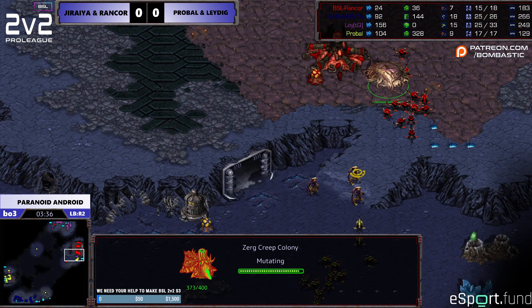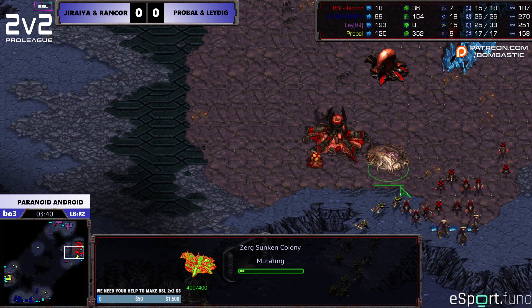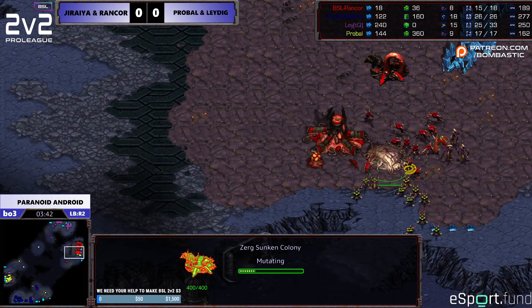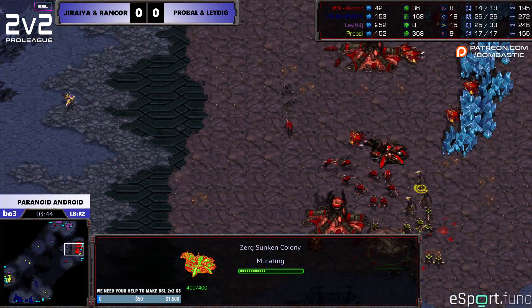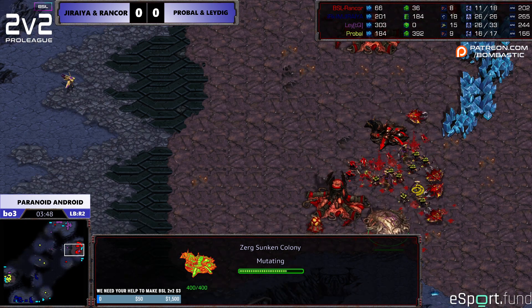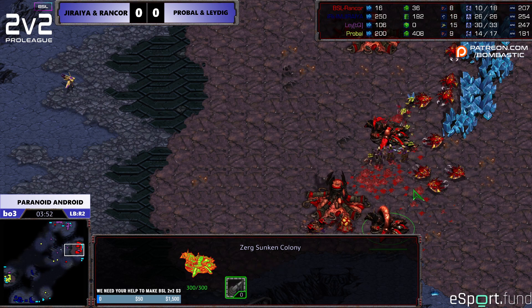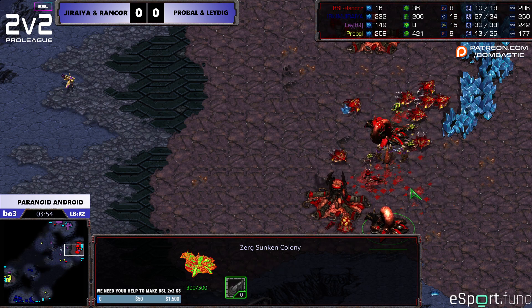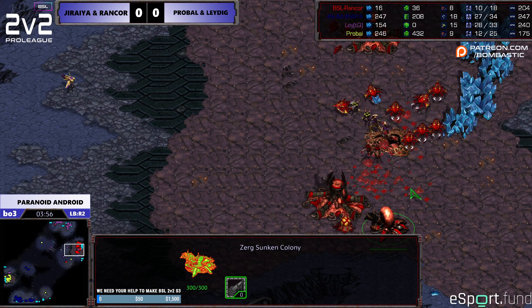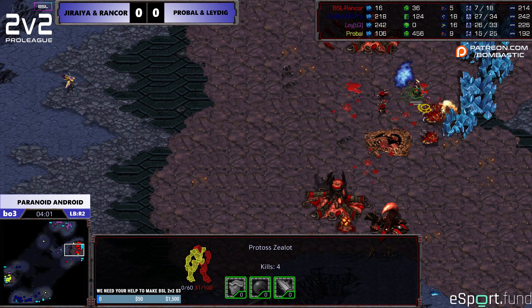We go to a 2v1 attempt here. Sunken about to finish for Rancor — he's got one in the back too, so if he can block these Zerglings from getting in he should be okay. Really good range here, good patience, a lot of outnumbering. Whenever you can absorb an attack 1v2 and don't even need help to survive, that's such a chad move — you get really ahead by doing that.